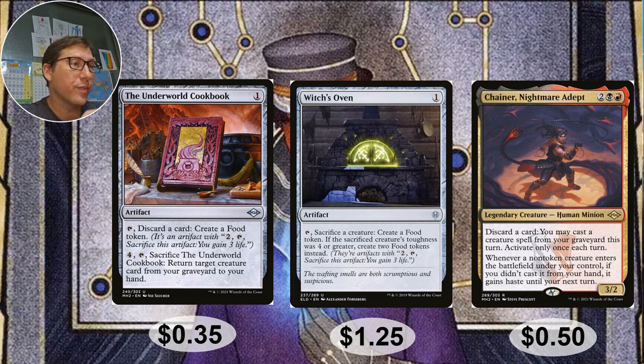Chain of Nightmare Adept — two and a Rakdos cost. This is actually a Rakdos commander, I forgot to mention that. Discard a card: you may cast a creature spell from your graveyard this turn — activate only once each turn. So you sacrifice something to Witch's Oven, it goes to the graveyard, discard anything you want, and you can cast it back out of the graveyard to sacrifice again — just keep setting up that removal loop over and over. You can make up to four food tokens the first turn and one or two food after that, but it can be very, very good. Fifty cents.